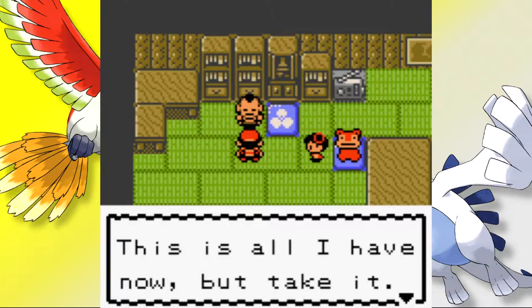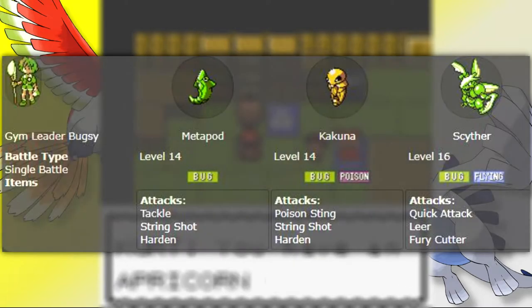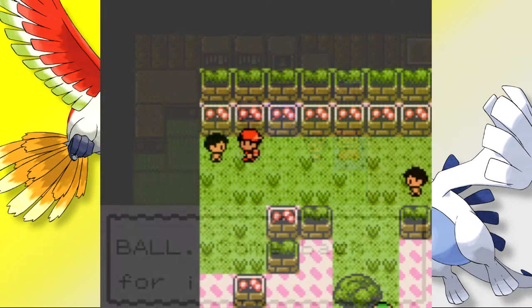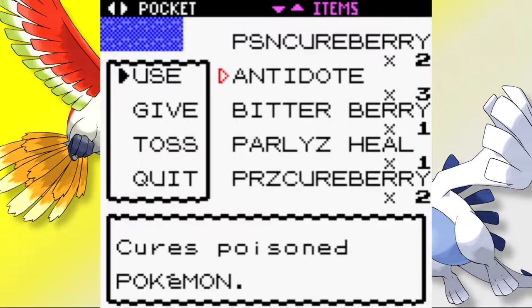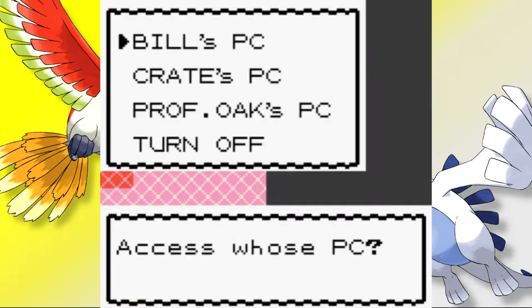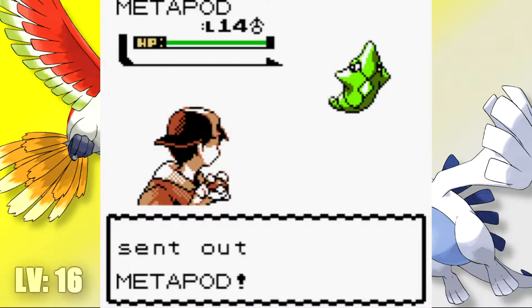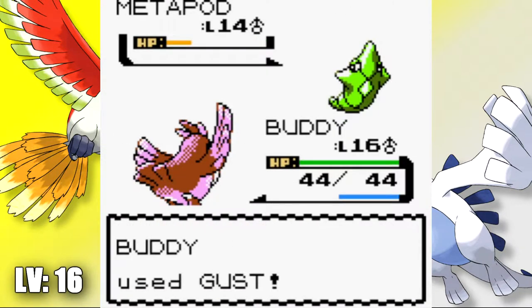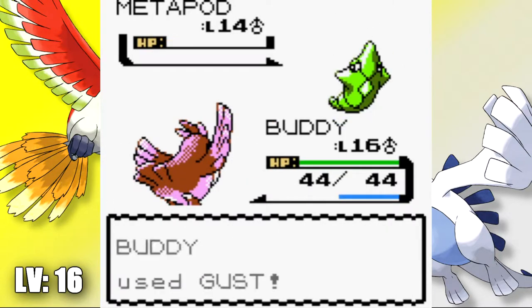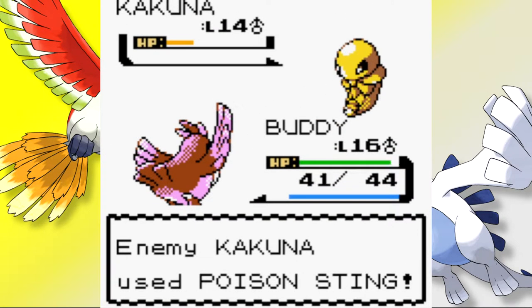With the Slowpoke residents saved, we head to Azalea Town for our next gym battle against Bugsy. I was a bit nervous — while his Cocoon and Metapod are jokes, that Scyther is anything but. Thankfully I had a strategy and it worked flawlessly. Before the battle I boxed Whoop Whoop and brought back Paperweight as a failsafe clean switch. I led with Buddy, hoping Metapod wouldn't use String Shot — thankfully it used Harden and the second Gust finished it. Cocoon was a similar deal; I gave Buddy a Poison Berry just in case, but it went down just as easily.